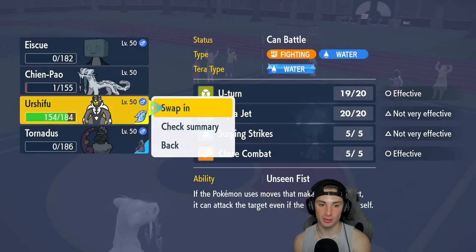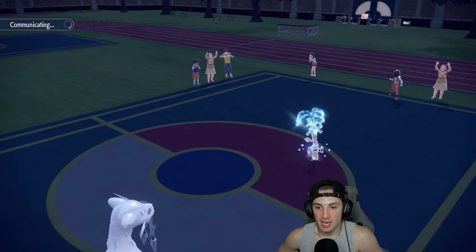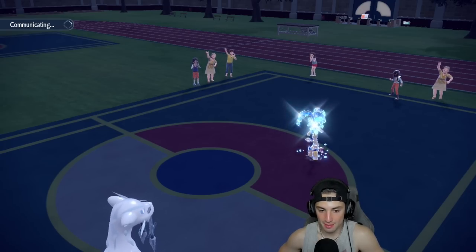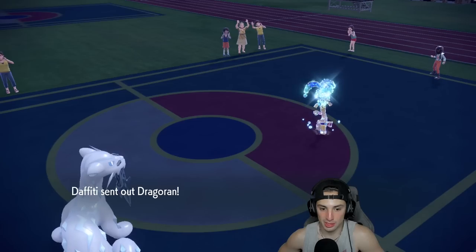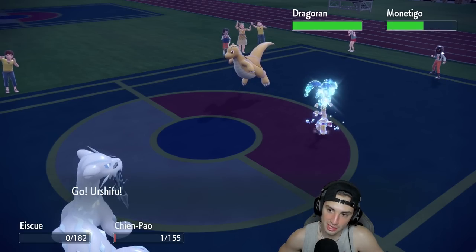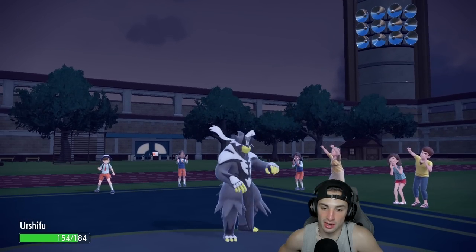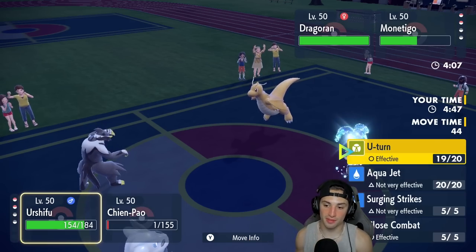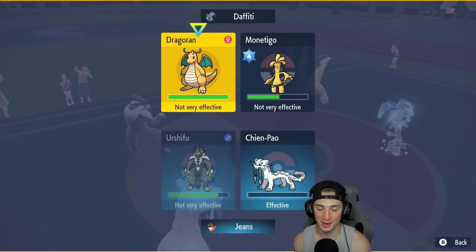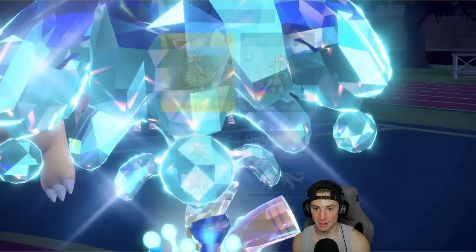If it is Dragonite — oh my lord, what a match. We might end up losing this one. They really had a nice counter in the beginning, but Eiscue with that ice face came up big because Goldgo couldn't KO without the perfect typing. My tailwind is gone — I'm going into Urshifu. He might just protect Goldgo so I might hit it with Urshifu. It is Dragonite — that's a tough customer. Maybe close combat? I think I go surging strikes and just protect.